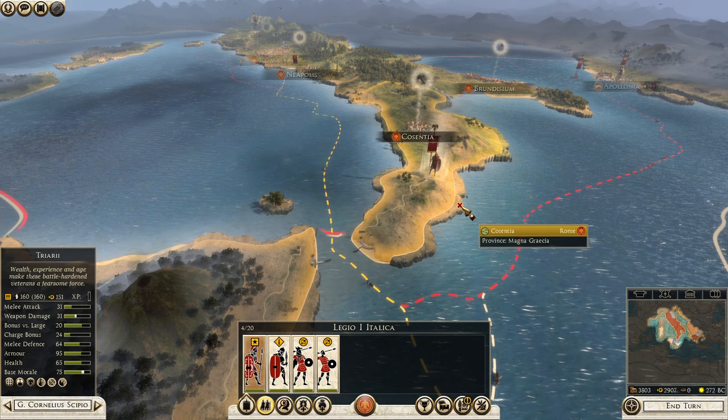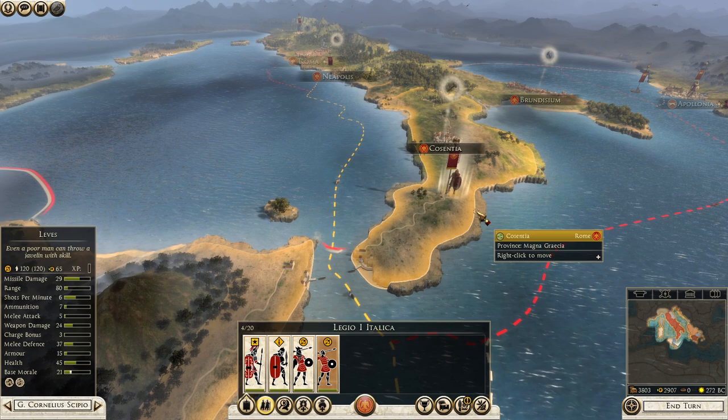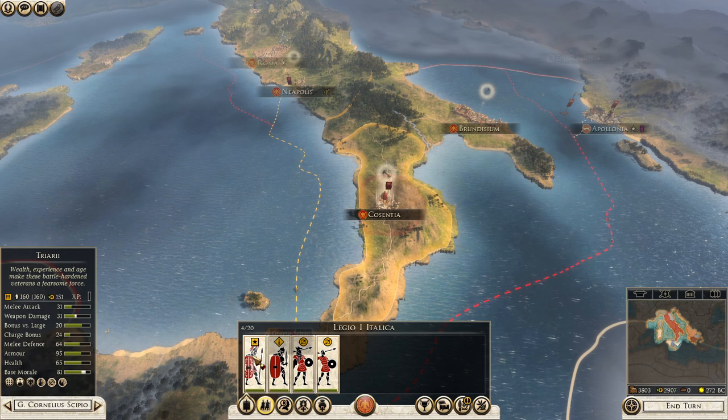We cannot use our armies separate from a general, I think. When I move him the whole army will move there. So we could increase the armies for this general and maybe go after Syracuse and Lilybaeum to get the Magna Graecia province under our control — that's what we can do.